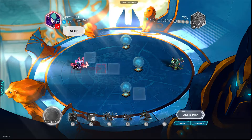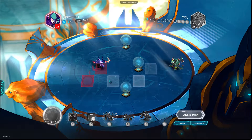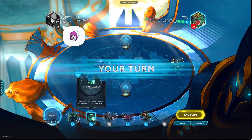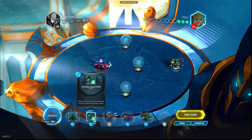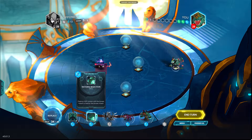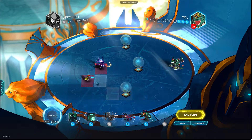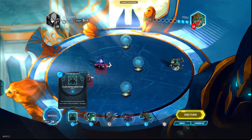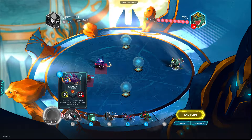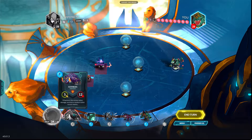Minions and generals can move two squares unless otherwise stated. Rage minions can attack anywhere on the battlefield automatically. We have a couple of choices — we could just straight out kill that minion with a spell. Natural Selection kills any minion with the lowest attack. We can cast a spell and we should replace first. We're going to replace that minion and we got a very high-cost minion.